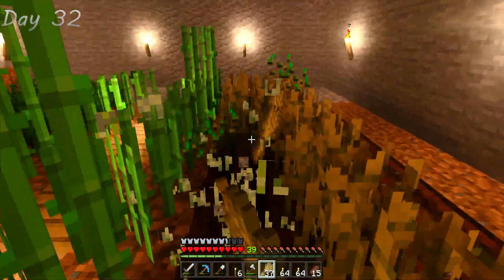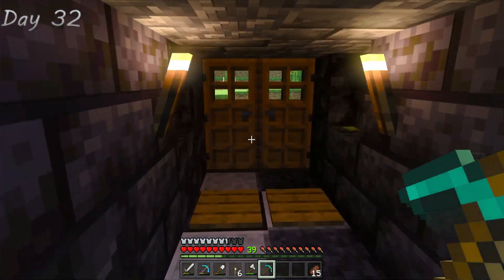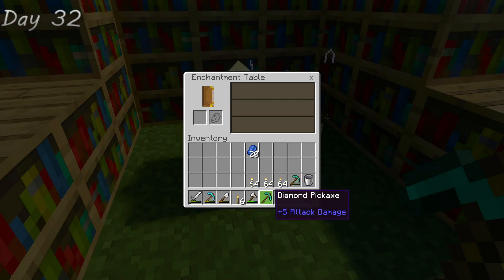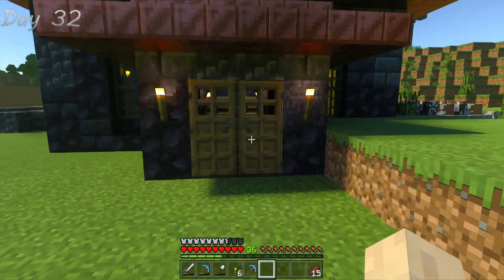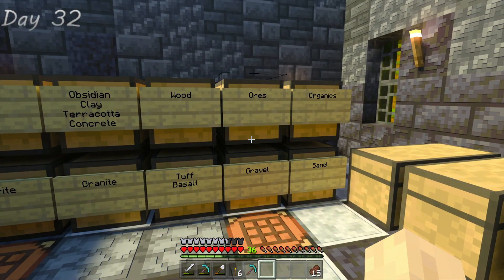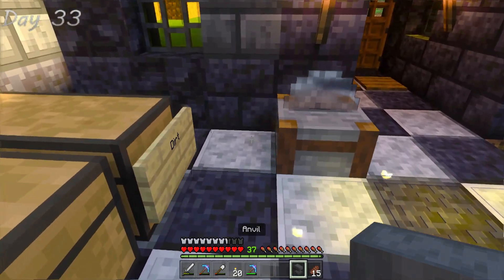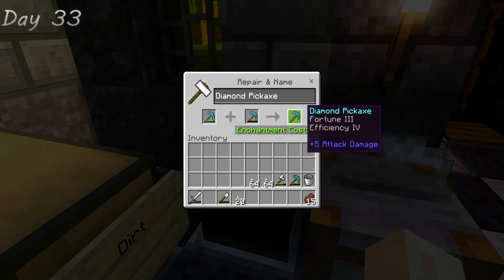I started the day by farming my crops — I'm actually good on crops for now, just collecting seeds for eventual epic farms. I made a new diamond pickaxe and hit the jackpot: I enchanted it with my newfound diamonds and got Fortune 3. After a little more overnight mining my Efficiency 4 pickaxe was nearly shot, so I made an anvil and used my levels — maybe foolishly — to combine my Fortune 3 and enchanted pickaxe together.